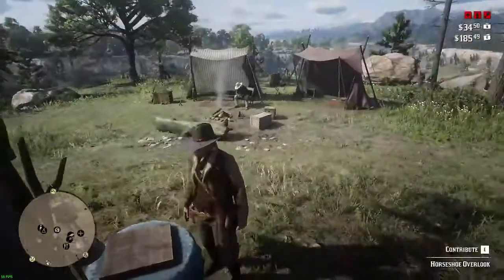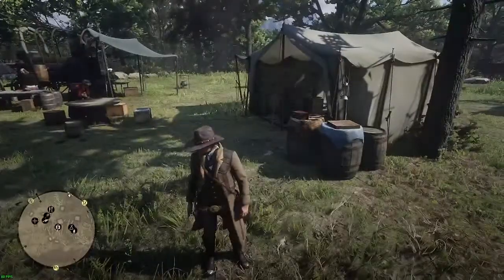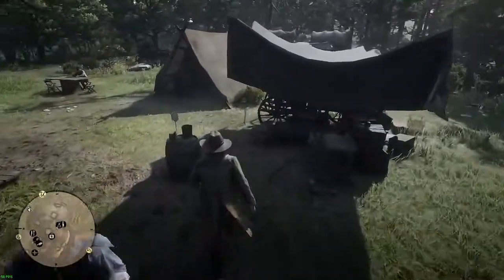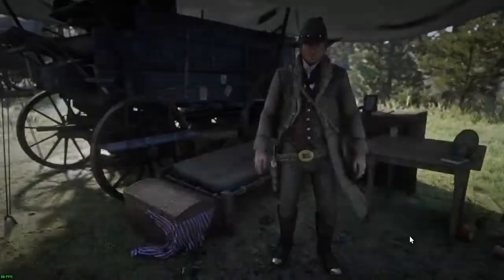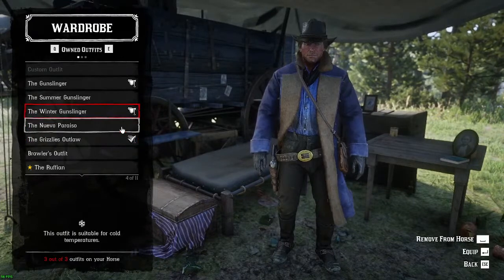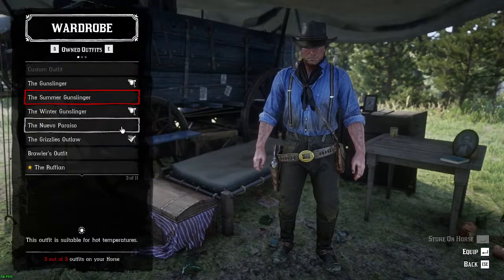I don't have access to the ledger yet — that comes available a little later. You can walk around camp and talk to everyone. I set up my clothing layout already. I'm wearing the Grizzlies outfit, and I've also got the winter outfit and the gunslinger. I'm going to switch and put the summer gunslinger on the horse.